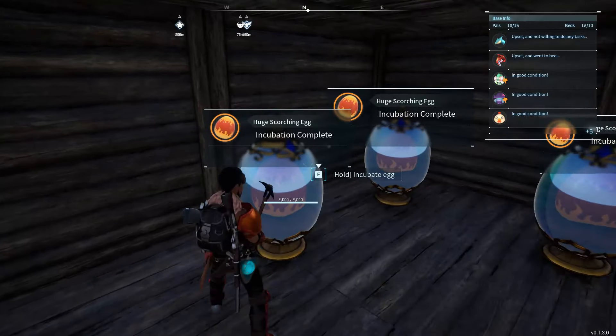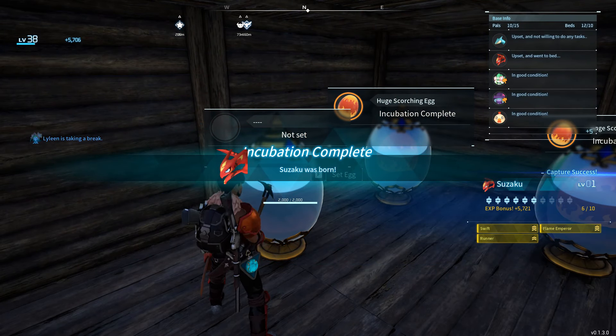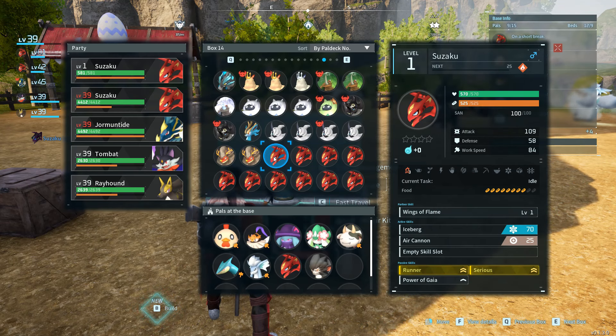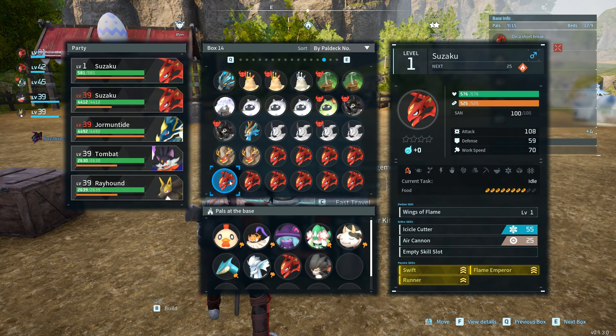So now it can be narrowed down to just a Suzugu that has Nimble. You can change the parents to only Suzugu that has the passives and those that are missing. While waiting, you can also hunt Suzugus in the desiccated desert on the upper right corner of the map to find the missing passive.